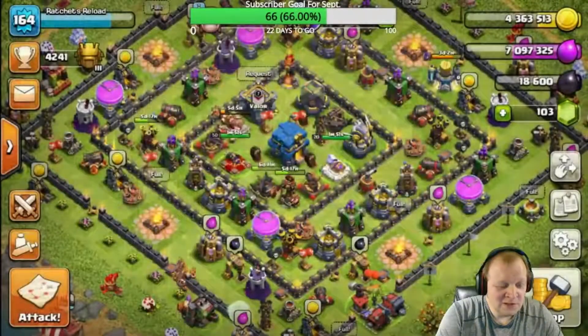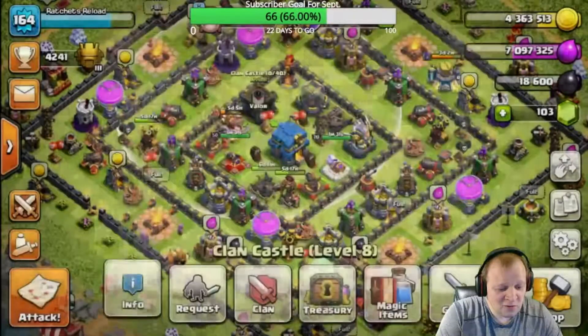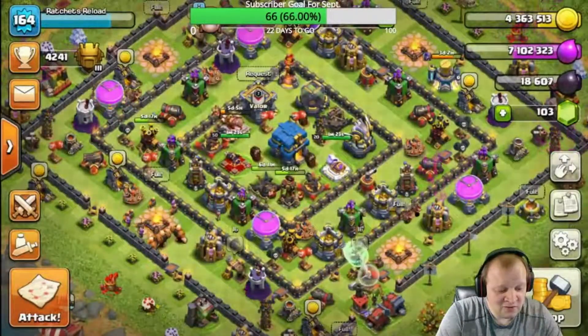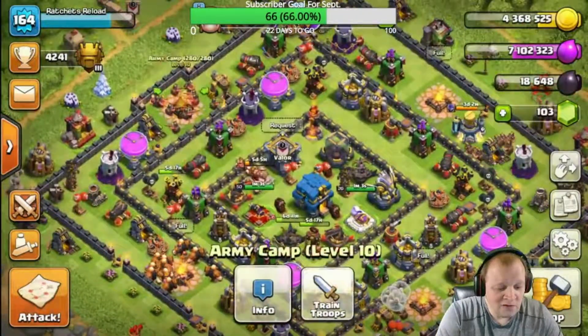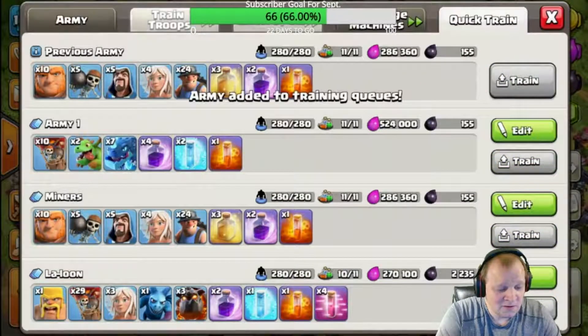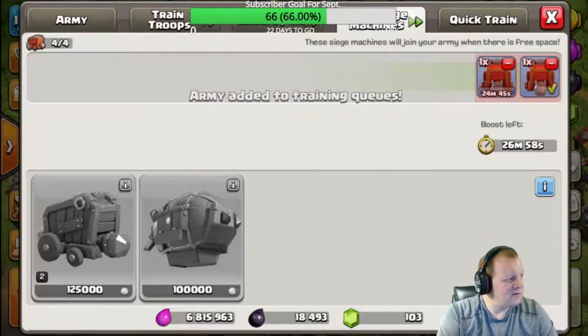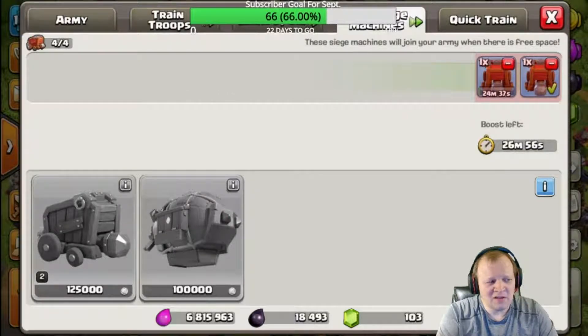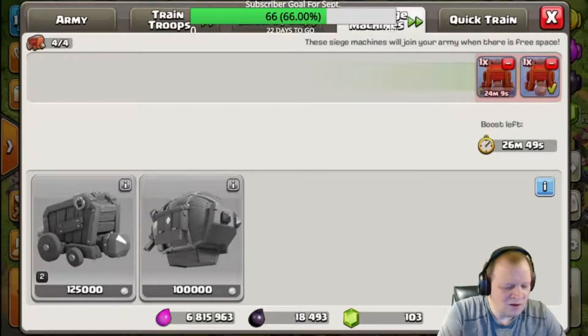Alright, star bonus. That's the only star bonus we got, only stuff in our treasury. Alright, we'll go ahead and get another army trained here. So if you see up here, I got my subscriber count — it says 66, but I think I'm at 67. I don't know why this says 66 when it should be 67.